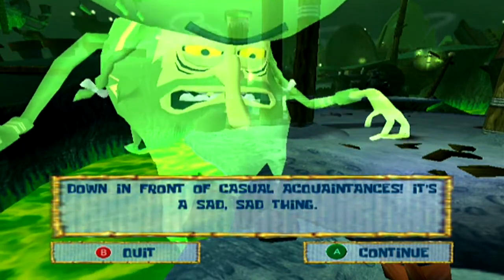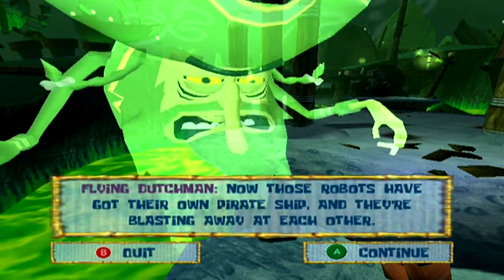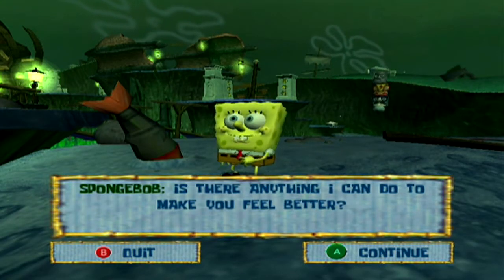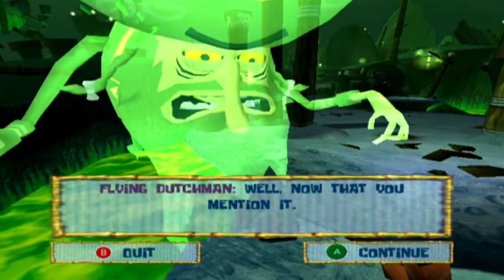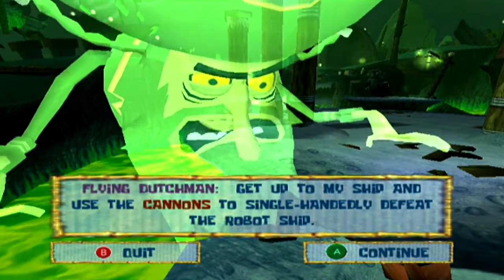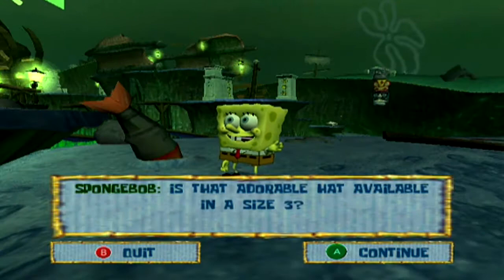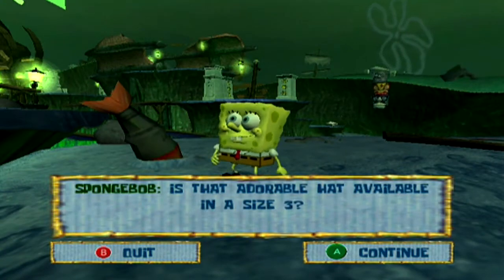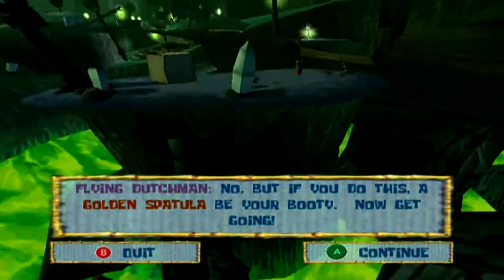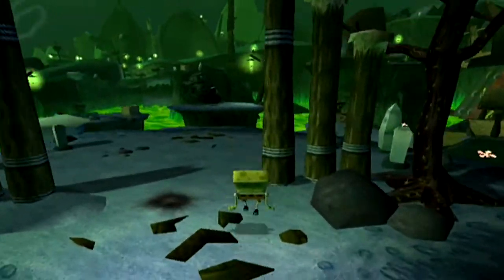He got pantsed and he doesn't even wear pants. Now those robots have got their own pirate ship and they're blasting away at each other. Is there anything I can do to make you feel better? Well, now that you mention it, get up to my ship and use the cannons to single-handedly defeat the robot ship. Any questions? Is that adorable hat available in a size 3? No, but if you do this, a golden spatula be your booty. Now get going. I don't know, I'll do anything for a booty — I mean for a golden spatula.